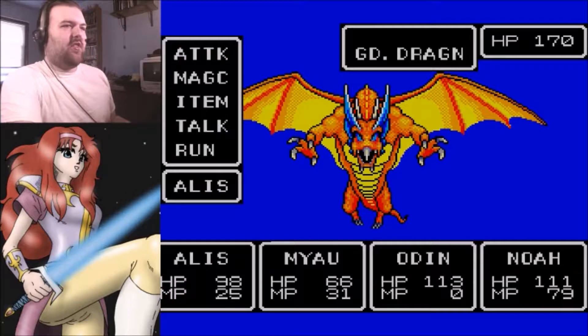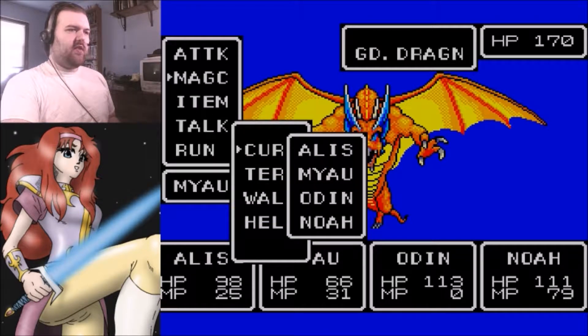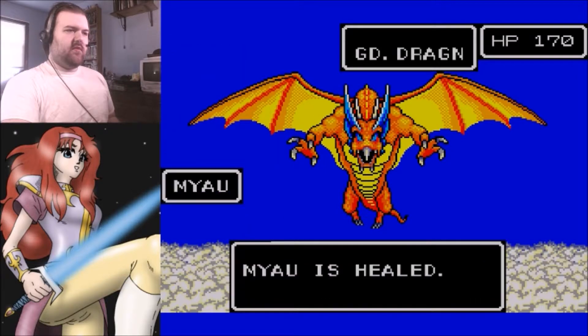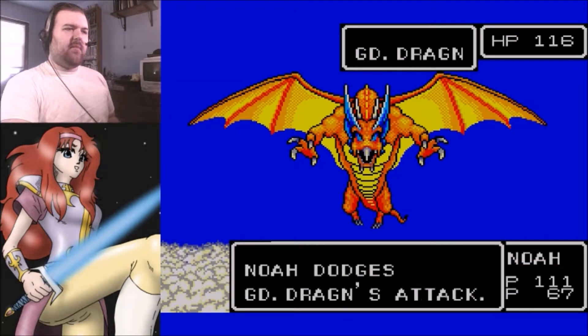What the hell is this? Gold Dragon? If they were using D&D colors, gold dragons are supposed to be good. Oh well, guess they're not. Alice, you attack - it only has 170 hit points, I'm not worried at all. Meow, you cast Cure on yourself. Odin, you attack. Noah, you cast Wind. Not that tough - your fire breath isn't even an AoE. I'm just going to have everyone attack.